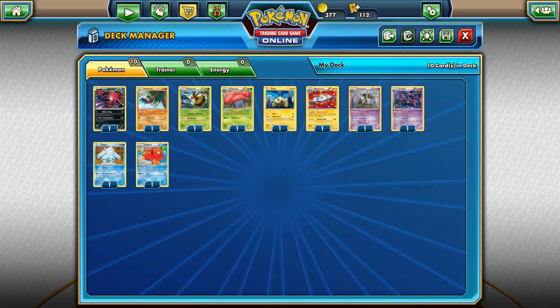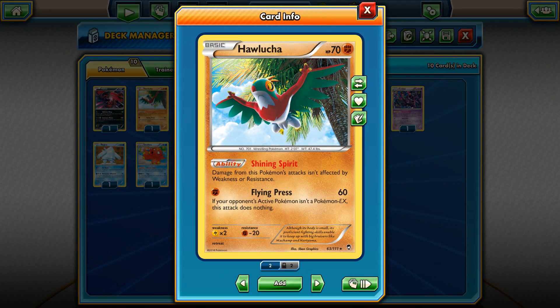At number 8 I decided to pick Hawlucha with the Shining Spirit ability — damage from this Pokemon's attacks isn't affected by weakness or resistance. With Flying Press you can hit for 60 to 120 for one energy if you have Strong Energy, Muscle Band, and a Stadium against your opponent's EX Pokemon. Also if you played with Garbodor you can knockout those Lightning type Pokemon because in that case weakness and resistance will count on Hawlucha. Furious Fist is also good even if you can't attack your opponent's non-EX Pokemon.